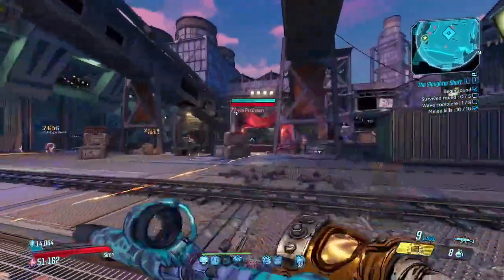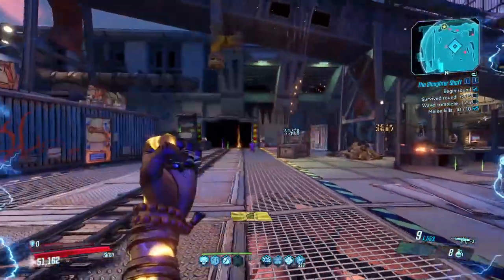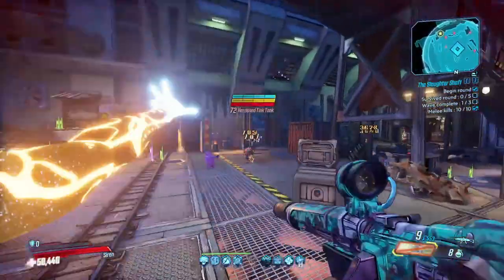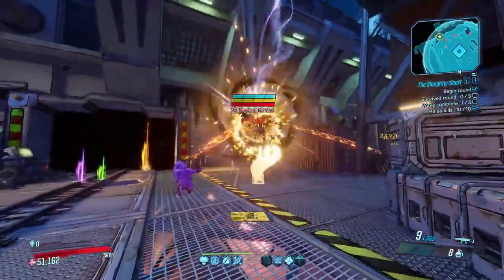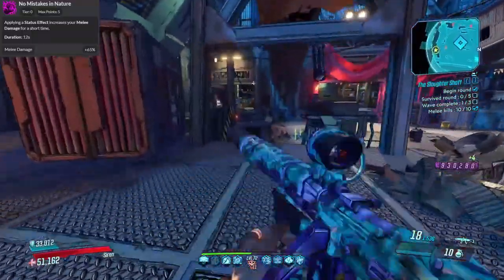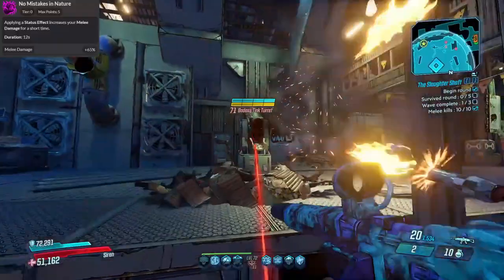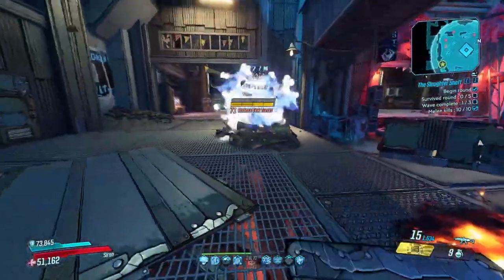That just leaves us with the skill points to go over, so let's get into it. I mostly use the Brawl and the Fist of the Element tree within this build. However, I did use the Enlightened Force Tree just to pull points into No Mistakes in Nature — a skill that pushes my melee damage up to 65% after applying a status effect. This is immediately applied once the Phase Grasp on an enemy occurs.